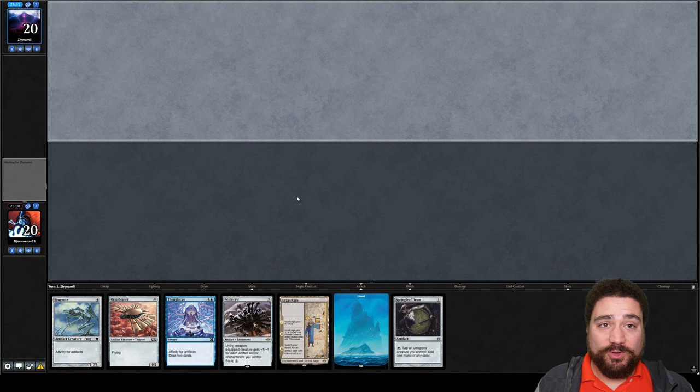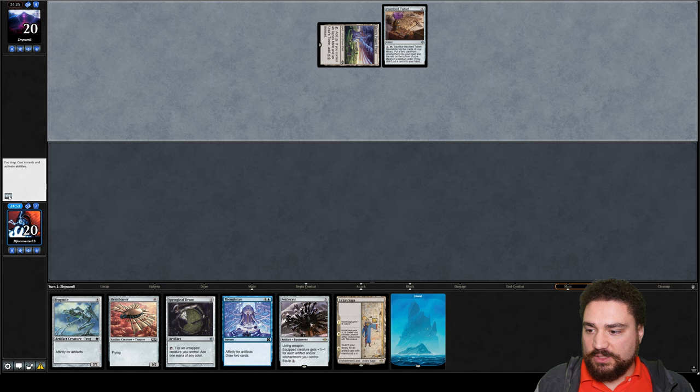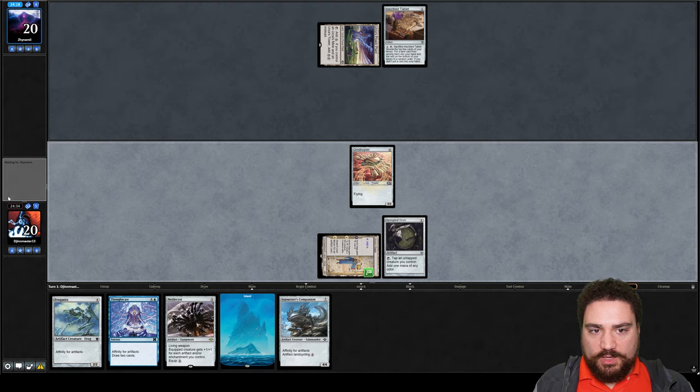We've lost the die roll. For those watching my videos in sequential order, you know just how often that's been happening. We can actually Urza Saga turn two with a Springleaf Drum, so this seems quite good. Turn one: play Urza Saga, Springleaf Drum, and Ornithopter — that means turn two we play a land and get an Urza Saga token out. We're versus Tron, so we have to go super fast before they get to turn three. We do have Dampening Spheres in the side, but they're not in our hand right now. We only have three artifacts at the moment, so we can't get Frogmite out to tap for mana, but we're going as fast as we can.